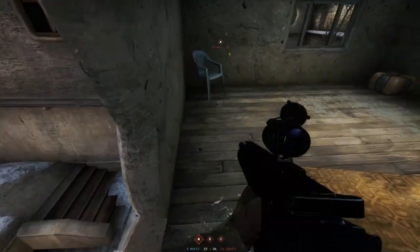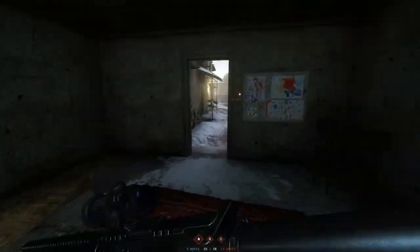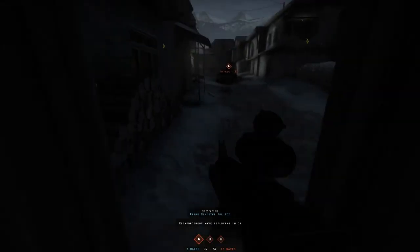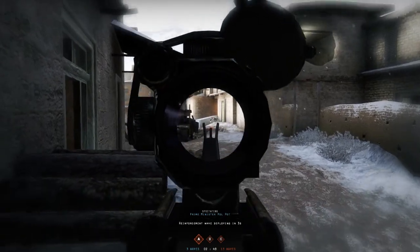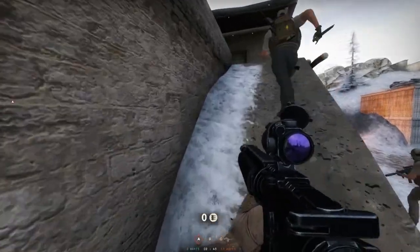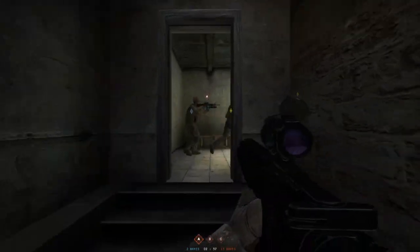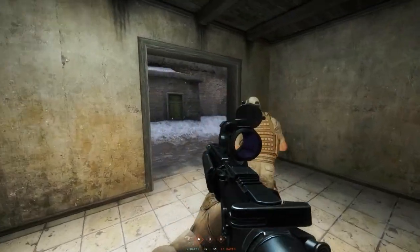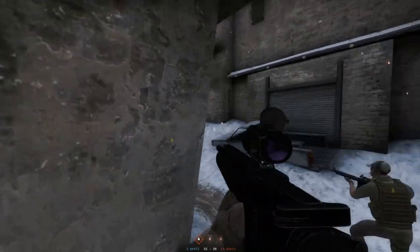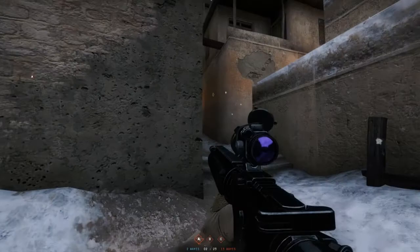I should probably go out there and help my team — I don't think I've been doing too much to assist them, so let's just go out there. Well, I didn't see that guy. He must have been laying down. Yep — he was laying down. I found out that if you lay down, you might as well just be invisible. If you've played Ghost Recon Future Soldier, there's that camo where you can turn on and it turns you pretty much completely invisible — they might as well just put that in this game, because people can just lay down and you will never be able to find them.